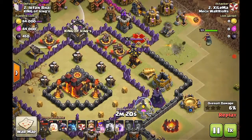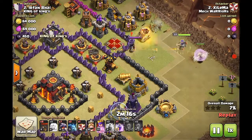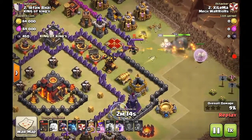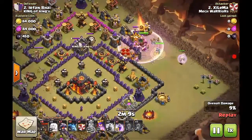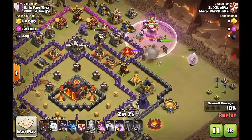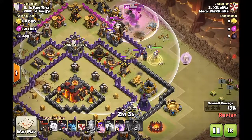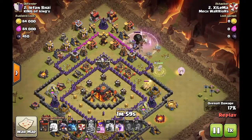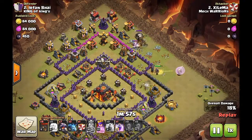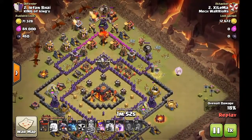Right here, drop the queen first and then the healer — wait till the xbow targets the queen so that the healer would lock on the queen, and then drop the king so the king would actually charge on the queen. It was perfect timing right there. The rage was a little bit premature, it was way too early, but one of the xbows is actually hooked up on a king.